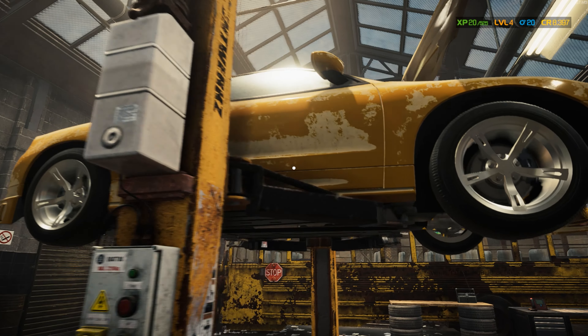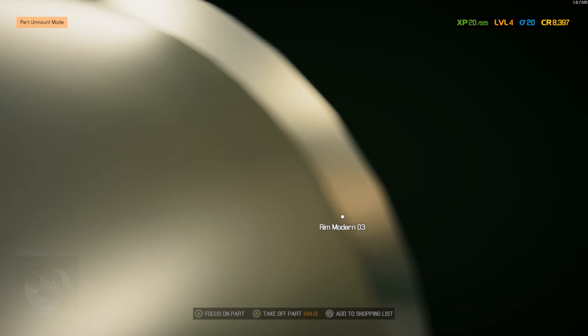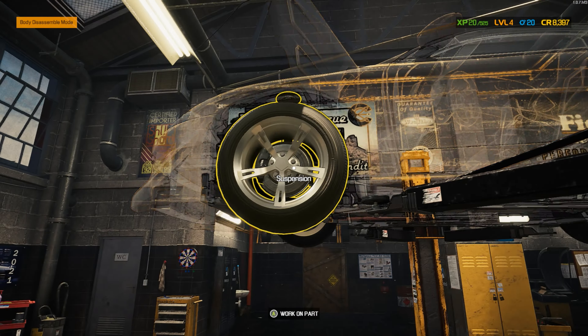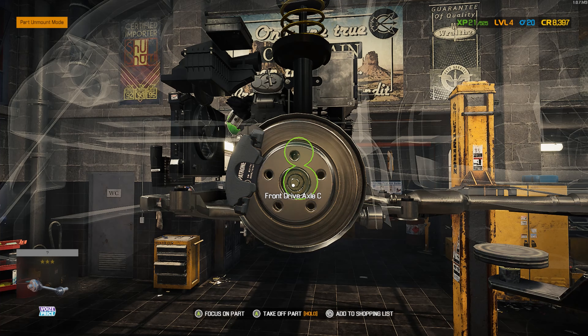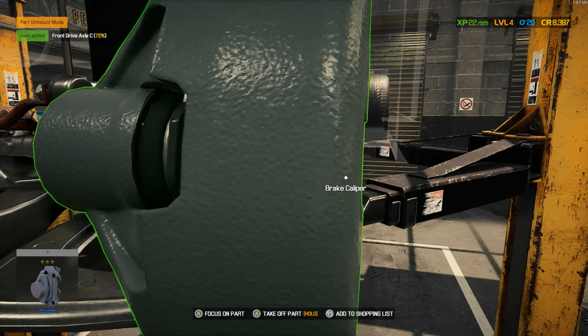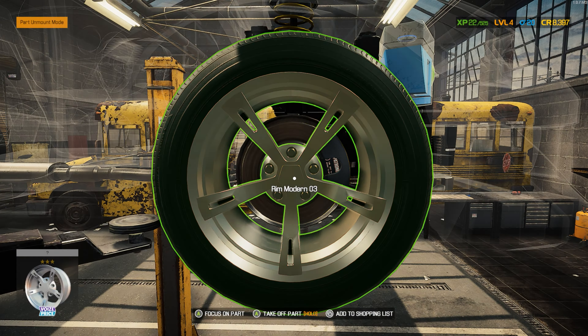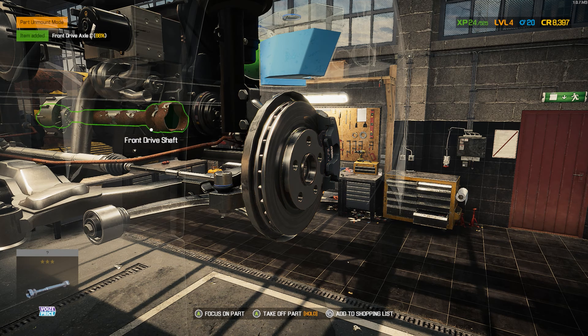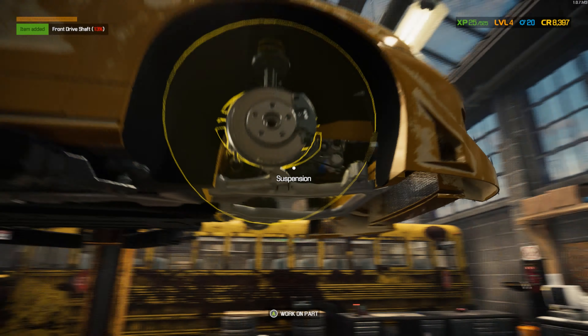First things first, obviously we're gonna have to get into the transmission, so we're gonna have to take these tires off. We take the front axle out — let's take that axle out — then we do the same thing to the passenger side. Take out the front axle, there she goes. Now we come back over here and take out the front driveshaft.